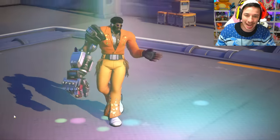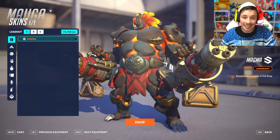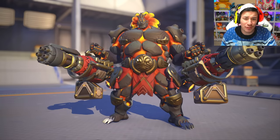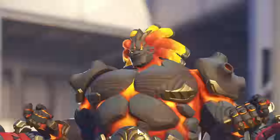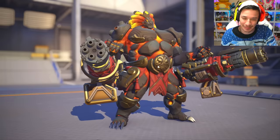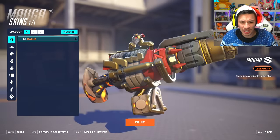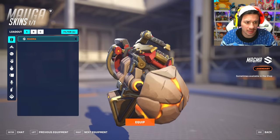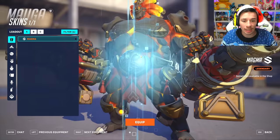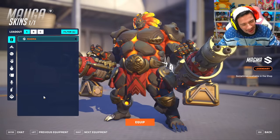Maogo also got a Season 8 skin. Oh my god, he matches the new Samoa map — the volcano one — with his hair. His hair kind of reminds me of flaming hot macaroni and cheese, but besides that this skin is looking fire, literally he's on fire. His guns look pretty normal, but he also got a battle pass skin and out of the two I think I like the shop skin a little bit more, though both look pretty good.